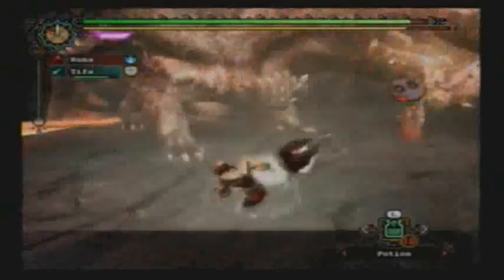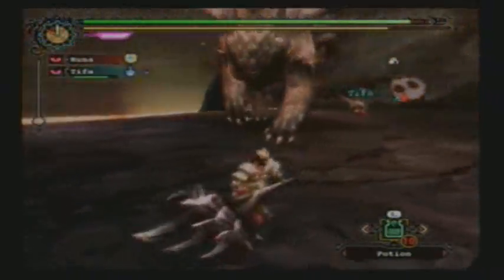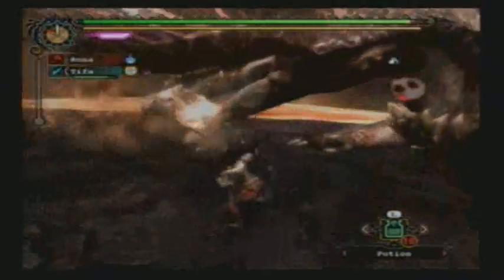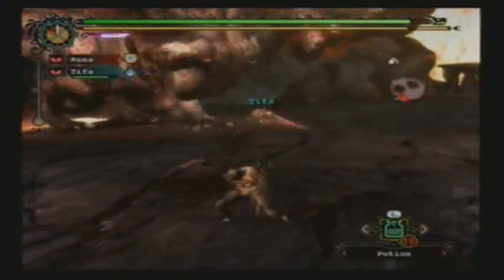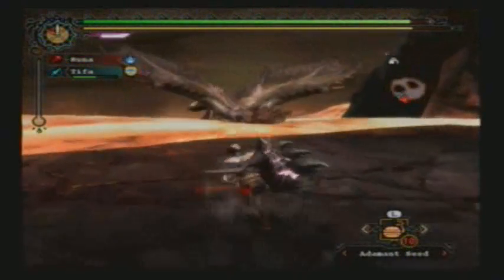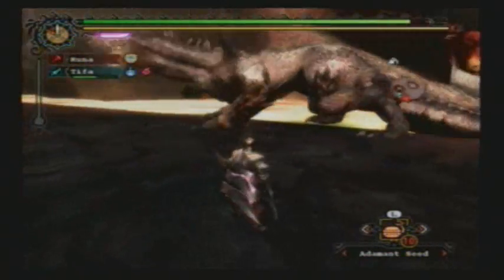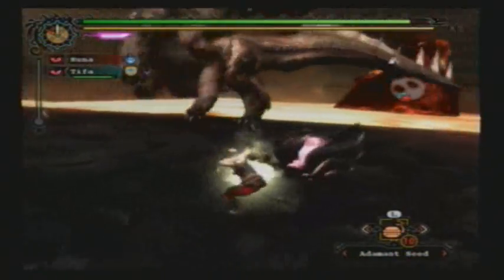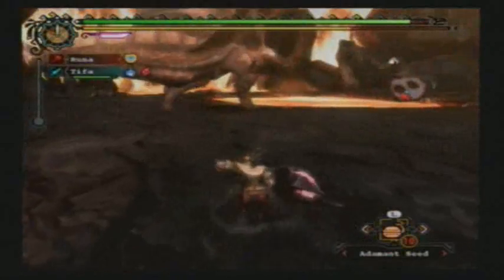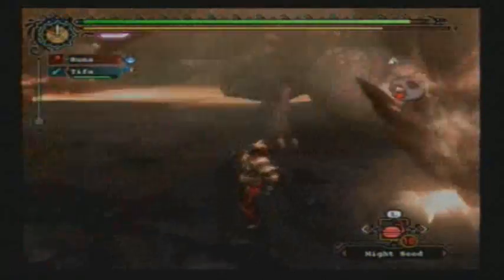Another important skill I would consider for the hammer would be Focus, especially on Alatreon. That little extra time you get might make the difference in landing or not landing a super pound on the head. Attack Up Large would also be helpful in dealing damage, but Critical Draw might be more beneficial in this case.